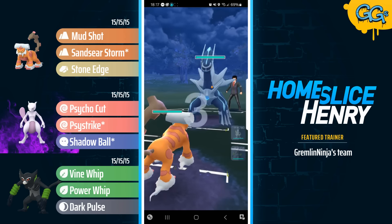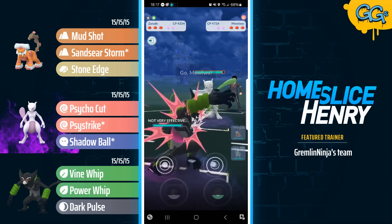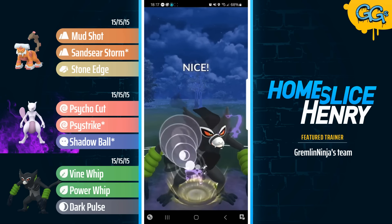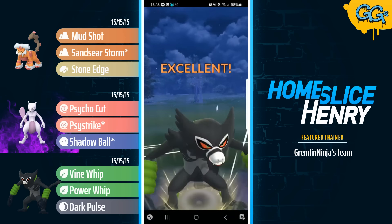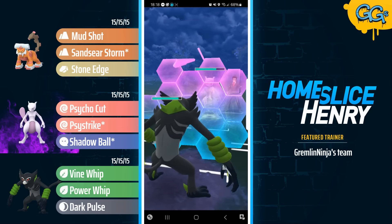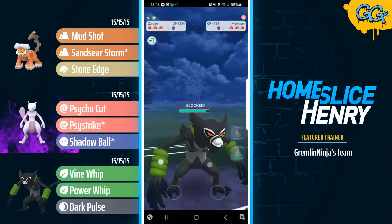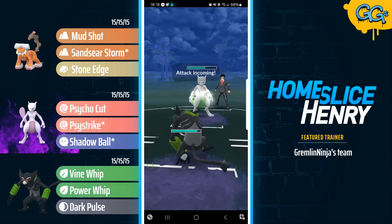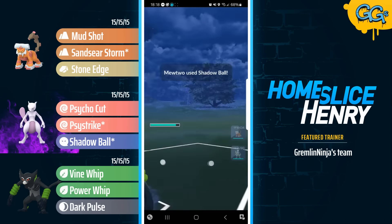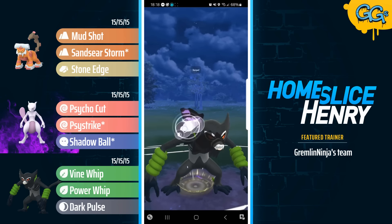Moving into the next match, leading Therian Landorus into Dialga — this time picking up a very good lead. Opponent is gonna save switch into their own Shiny Mewtwo, but they had to purify it. They did not have the flex of the Shadow Shundo Mewtwo. But Zarude just crushes Mewtwo unless Mewtwo has Focus Blast. Mewtwo baits with the Psystrike so they could still have the Focus Blast here, but they're firing off energy and that is not enough for a Focus Blast. They're running double Legacy, so they are completely walled by the Zarude.